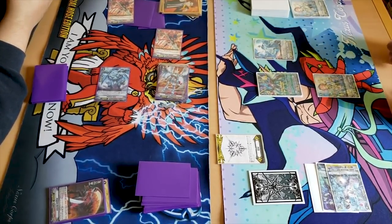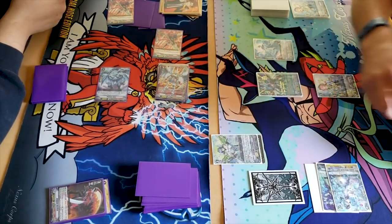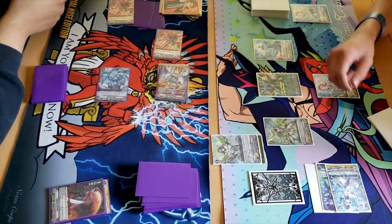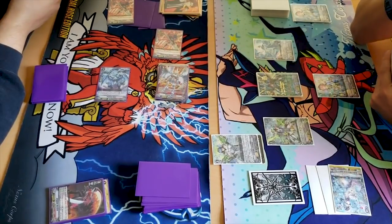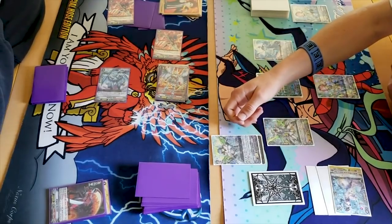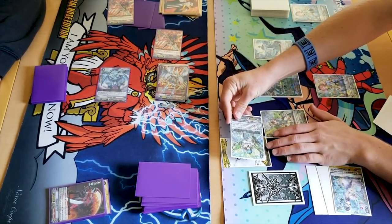I'm gonna have to potentially whiff. In the interest of making you drop hand — call, call — what would you call? Diamante has sent titles. We're gonna do Maelstrom skill for 3k in the front row. This is gonna be — when you attack in the first battle it gains 3k, so this is a plus 6, so 28 to your vanguard.